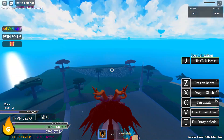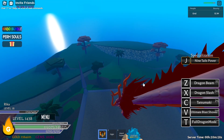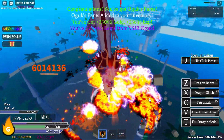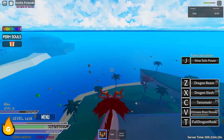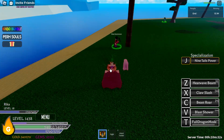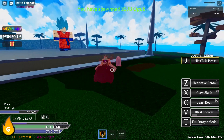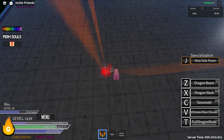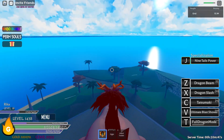The last skill is V, which is Ultimate Blast Shower. As you can see, it roars and creates huge explosions all around you. This will one-shot the boss I'm pretty sure — it deals huge damage.